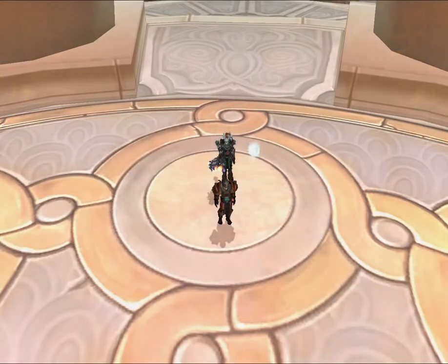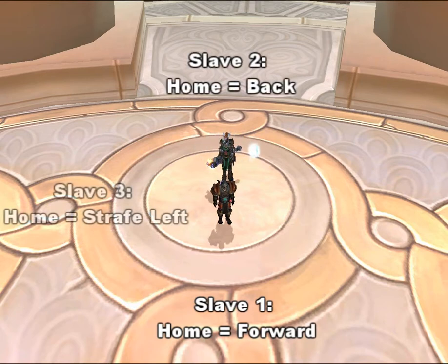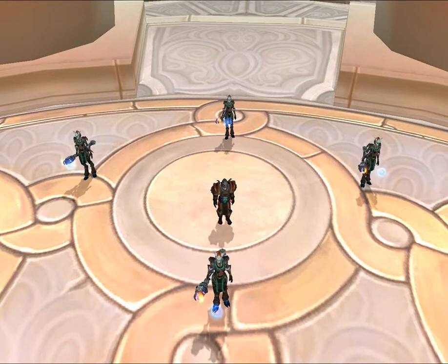When doing a square, I use the Home key for that. Just bind Home on slave 1 to move forward, backward on slave 2, strafe left on slave 3, and strafe right on slave 4. One hit of the Home key and all 4 slaves will create a perfect square.